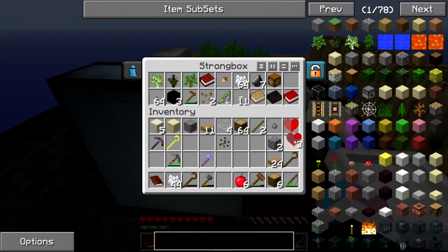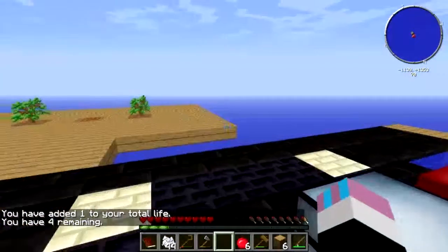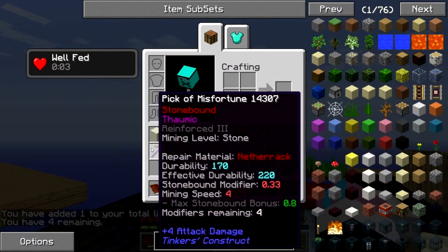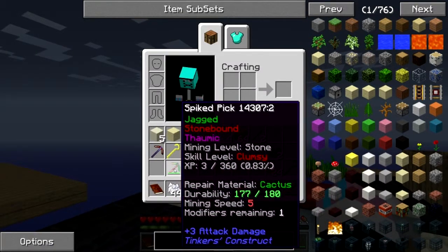We definitely should have gone for that full heart or the other reward bag — whatever. Anyway, we can pair these together now and get a full heart anyway. Boom — got four lives. This golden Nixon is just a crook. Modified for remaining four... oh damn. Mining speed four... mining speed five. Okay, so we're probably going to stick with that spike pick.